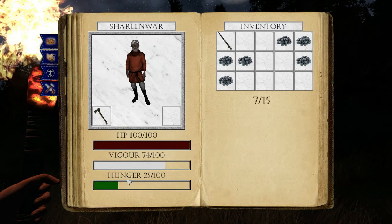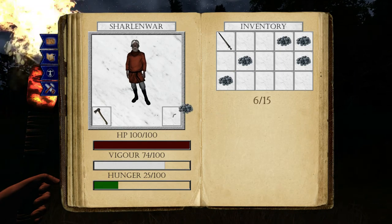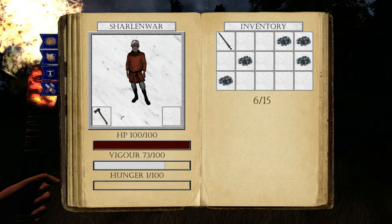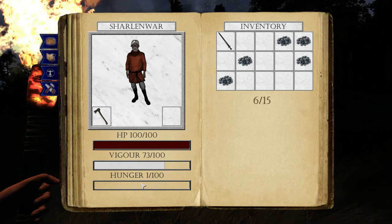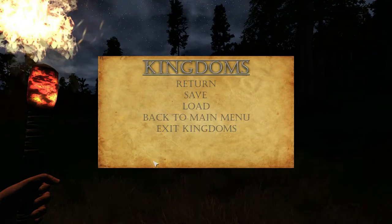Let's take a look at our berries — 10 health, 25 energy. Is that the hunger system? If I eat this now... how do we eat this? There you go. But my vigor is still going down — is that something different?